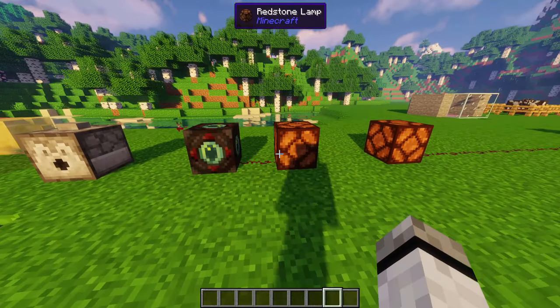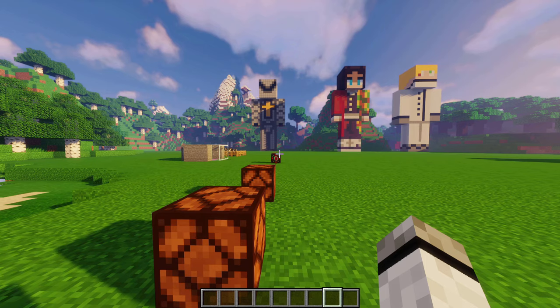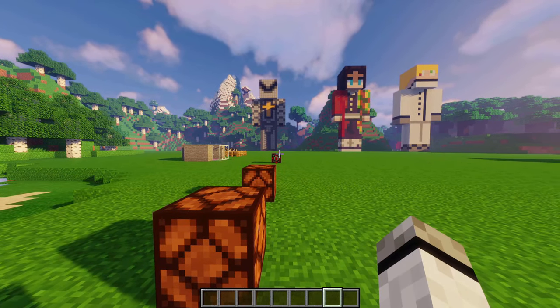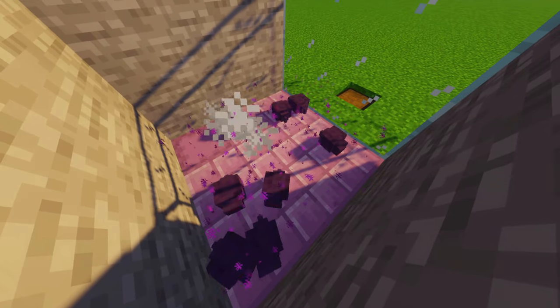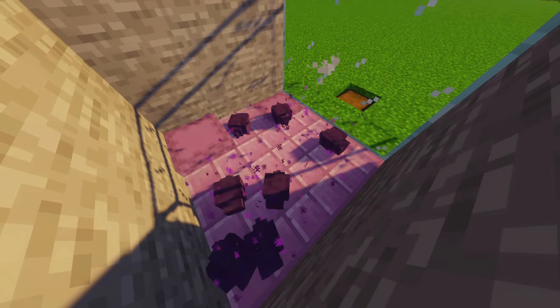Eye watcher: emits a redstone signal when you look at it. It depends how far you are and if you're looking directly at the middle of it. Animites form shulkers: after some time, animites can vary into a pupa, transforming into shulker boxes.